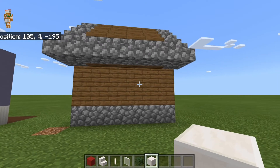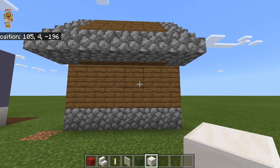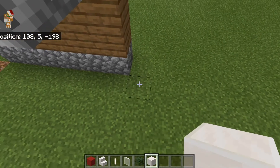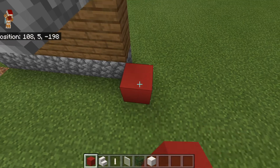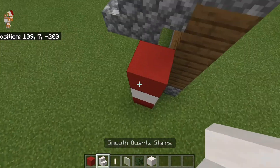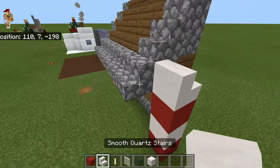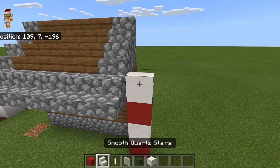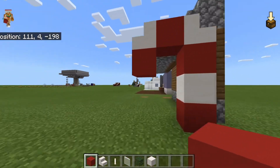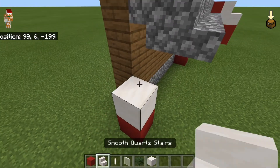Now last but certainly not least, we have a design to put on the side of your builds or any house that will make it look festive for the holiday season. First you're going to take any red block, then a white block, then a red block — or you could have green if you choose, or any other color. Then white quartz stairs, then another red block. To get the candy cane look, I'm going to build this on the other side as well. Next, I'm going to add some spruce leaves just for a little decoration there.